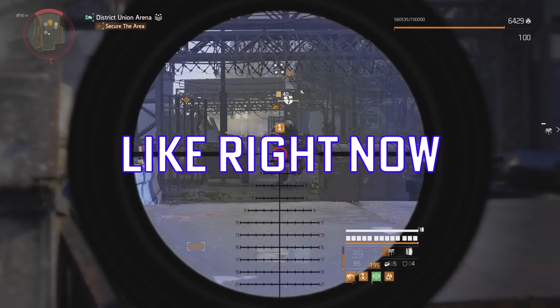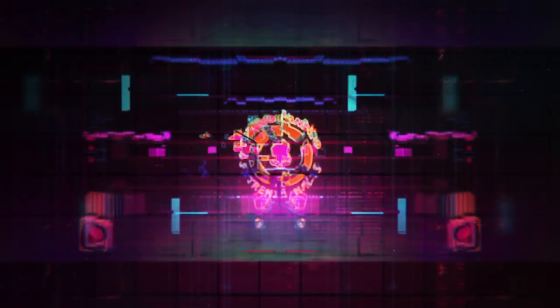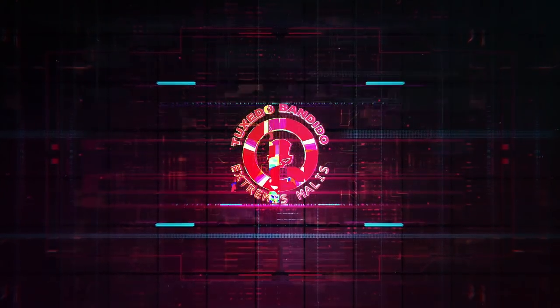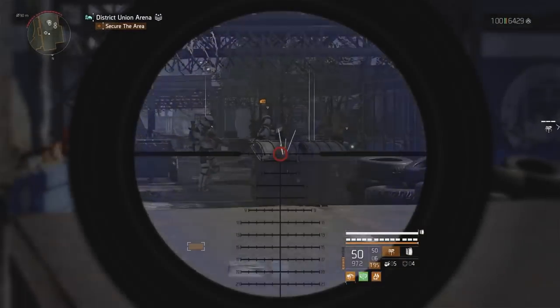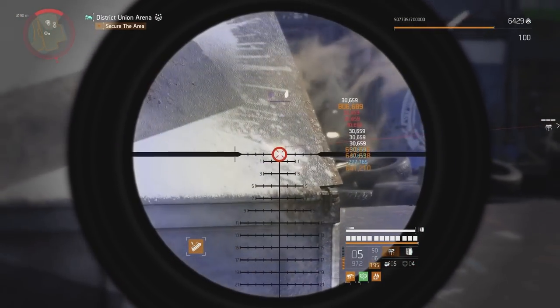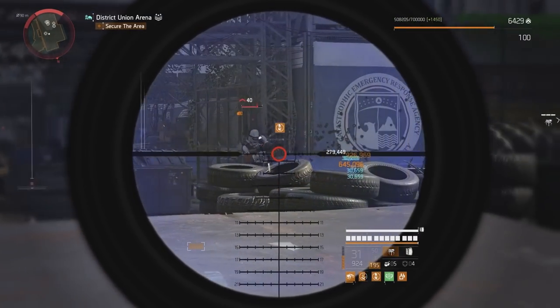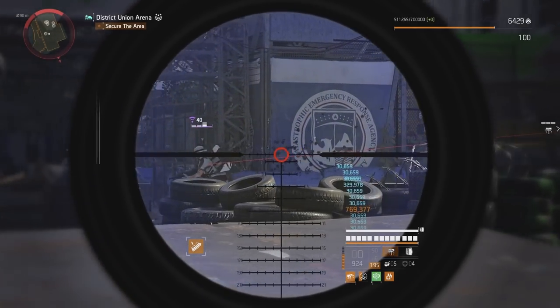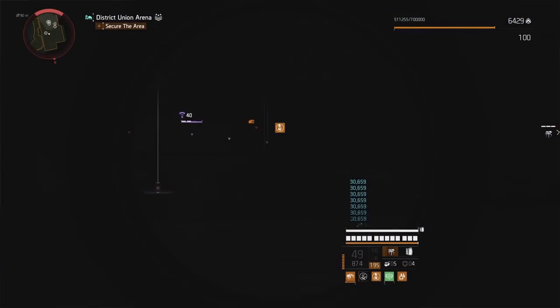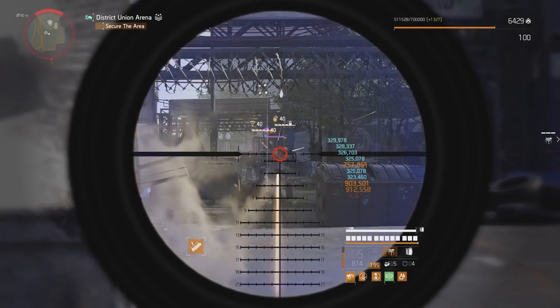Hit the like right now and comment 'extreme power' down below. This is the strongest assault rifle build in the game and one you need in your arsenal right now. If you catch my live streams, you might have seen us put this together and run it in the build lab. The setup is basically the same.